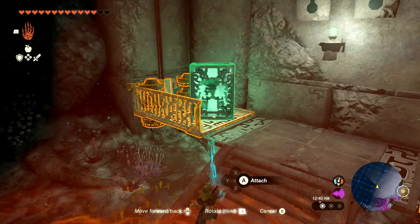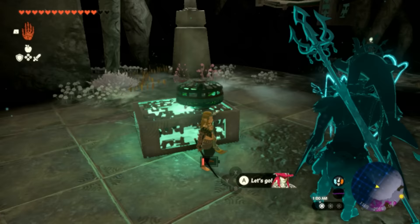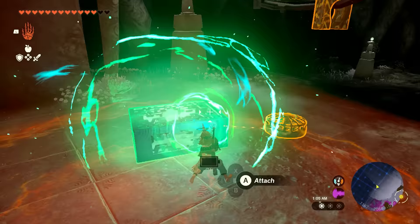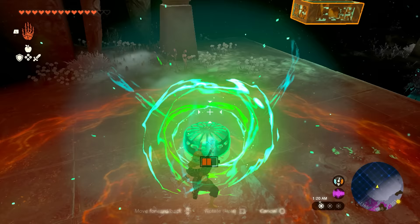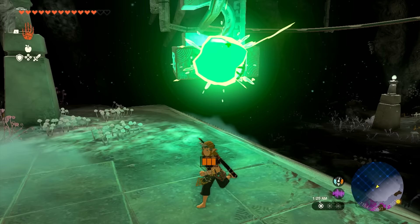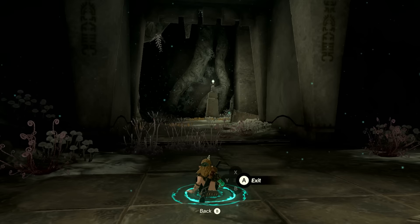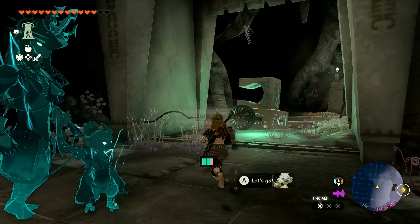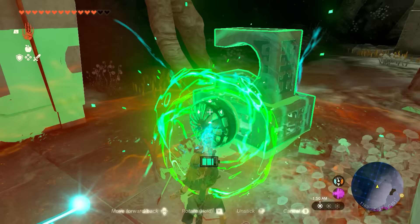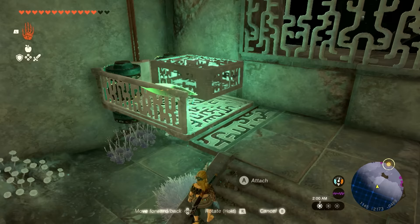Once up, pull off the right leg and one of the fans. Attach the right leg to the right side of the hook — this makes the hook pull down and keeps the opening clear so it makes it up the rail past the blockade on the left. Attach the fan to the back, jump up and smack it, and the assembly will be on its way. Run to the back and use Ascend to reach the next level. When the fan arrives, separate the right leg from the fan and hook, then put the leg on the next elevator.